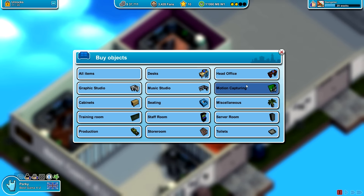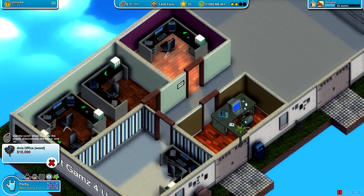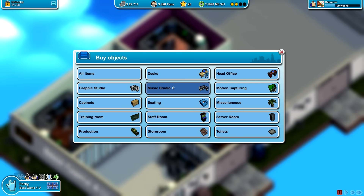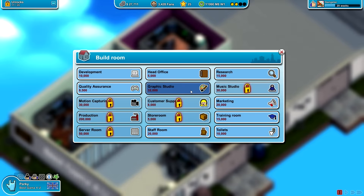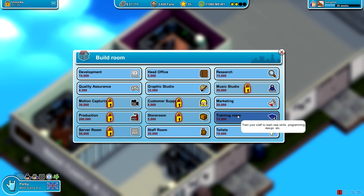So in here there's head office stuff — oh, is this giving us a star rating? Maybe we should just get a luxury desk, just take the hit on the money, because then we might be able to get a better star rating. It's gone up massively! Head office — we don't need anything else in here. I'm wondering whether we need anything in particular for the rest of these. We could get a staff room, a training room — I think a staff room would be a good one.